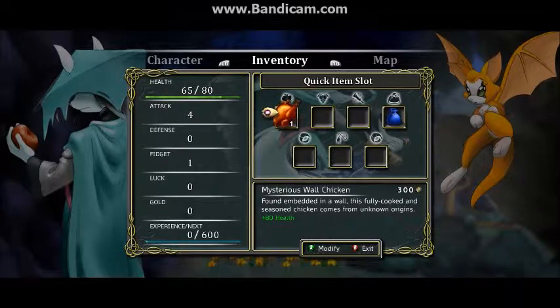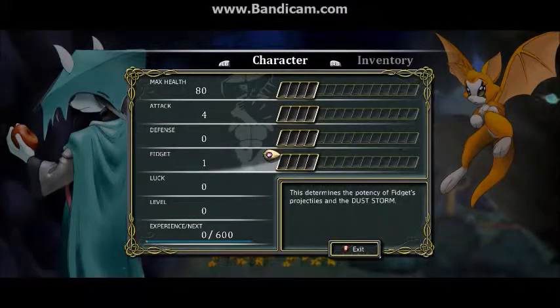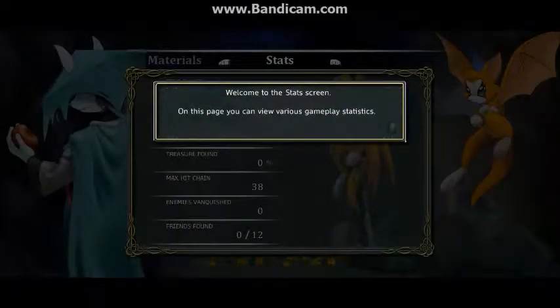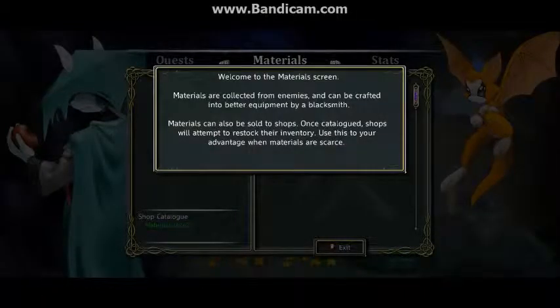Note the context-sensitive controls at the bottom of each screen. We have items, a collection of keys, miscellaneous, and story items. We have a treasure key worth 3,000 - jeez - and a mysterious chicken worth 300, good grief. Found embedded in a wall, fully cooked and seasoned chicken from unknown origins - I'm surprised it isn't bad. We have various stats: 65 of 80 health, 4 attack, 0 defense, 1 fidget, and 0 gold. There's also experience. You can assign skill gems acquired by leveling up to improve attributes, though the highest stat must be within 4 gems of your lowest.